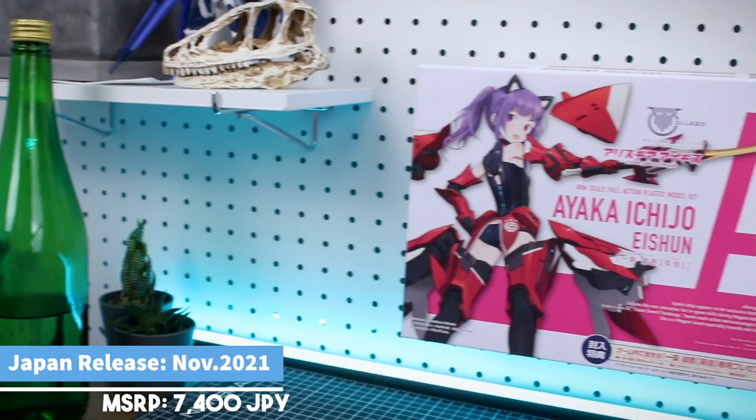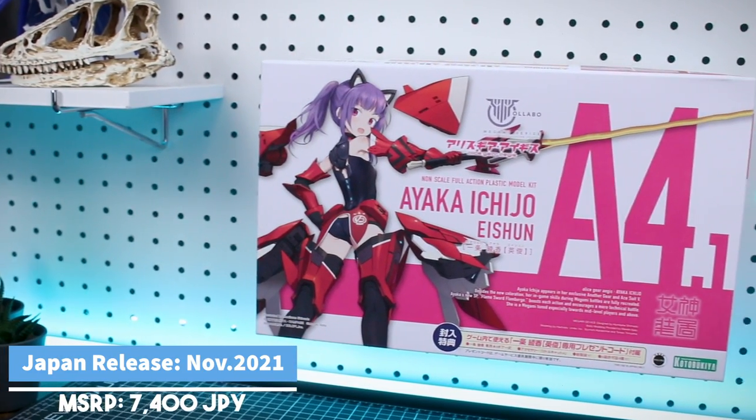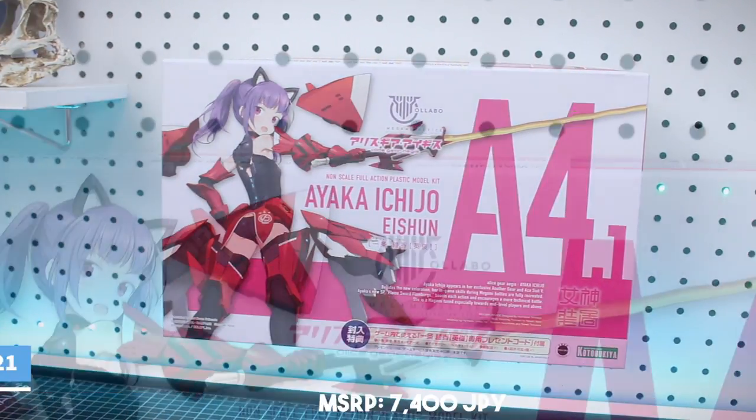Hey, what's going on guys? Today we're taking a look at another awesome Megami Device kit from Kotobukiya. This is the Aishun version of Ayaka Ichijo — that's Aishun, not Asian. Taking a look at the box art, it's in typical Megami Device, Alice Gear Aegis crossover style here.